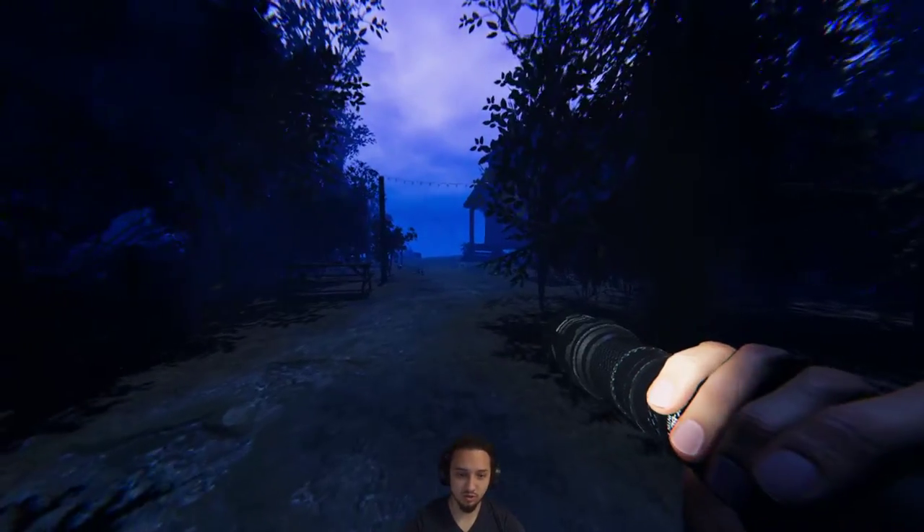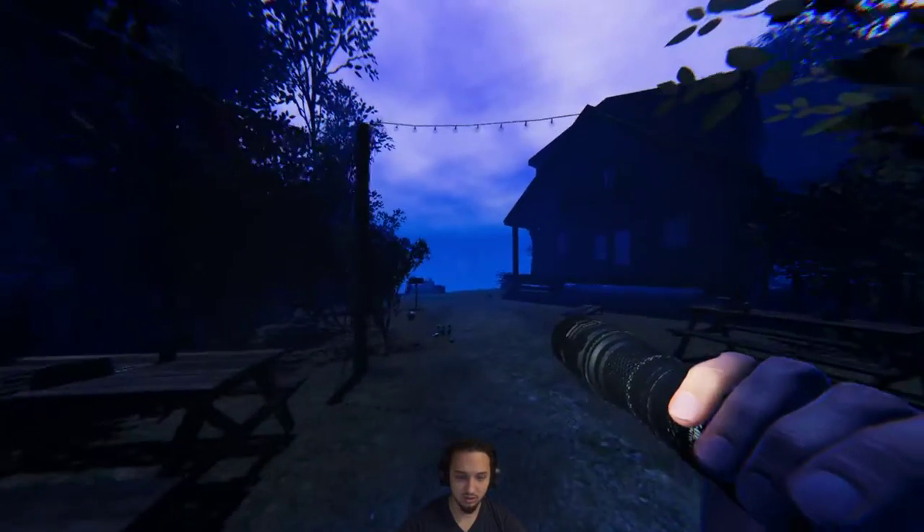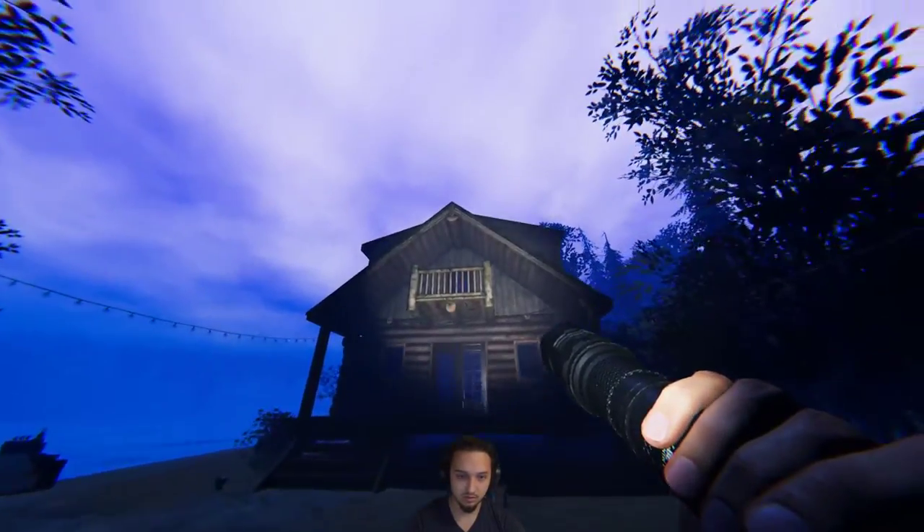Hey, what's up guys? We're on a new Phasmophobia update. This is the Maple Lodge campsite. I'm going to be showing you a little bit of an easter egg and the key location for this lodge right here.